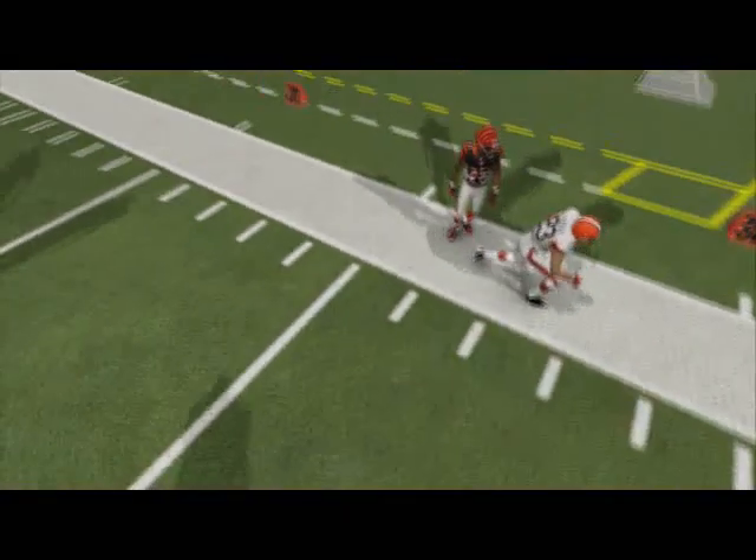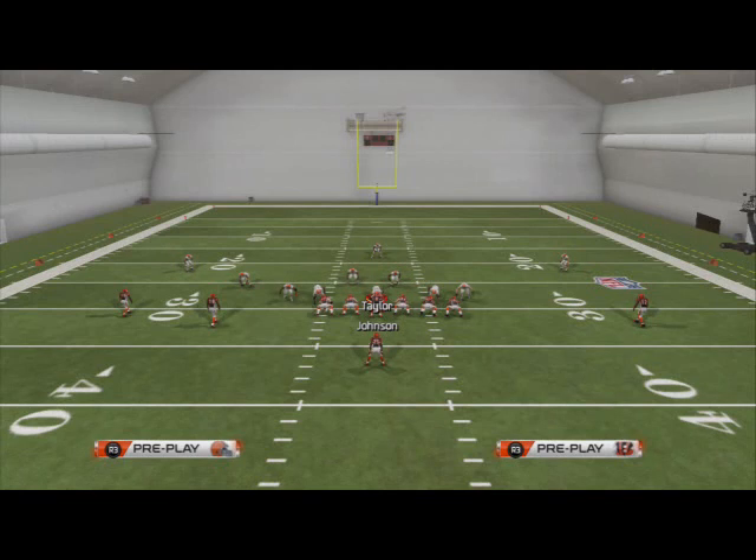Be sure to add this to your playbook. If you guys have any questions or need further explanation on how to stop smart routed out routes in Madden 25, please leave your questions in the comment section below. How do you guys stop out routes? Do you have a different method? Let me know in the comments below. Thanks for watching today, guys. I hope you can use this tip to stop those out routes and curl flat routes that a lot of gamers are using to move the ball effectively in Madden 25. We'll see you guys next week with another great tip.